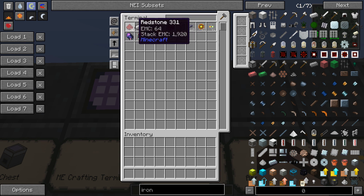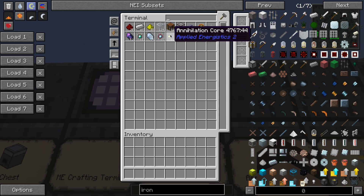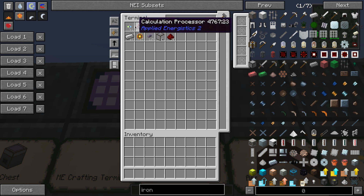Clicking the sort button cycles through modes: sorting by mod groups all Minecraft items together, then Applied Energistics items, and so on for all mods. This uses the inventory tweaks sorting order. Or you can sort by name for alphabetical ordering. The search function lets you click up in the search box and type to filter what you see — right-clicking clears it.